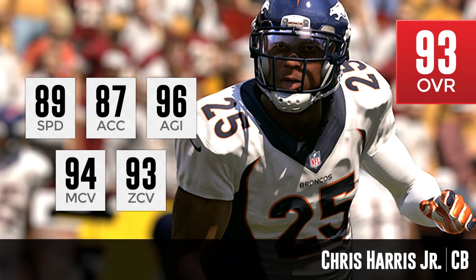Moving on to number two among the cornerbacks — a guy I am so happy to see in the top five. I was a little bit worried he was not going to be rated as high as he is, and he deserves it. This guy is an absolute beast. He's arguably the best cornerback in the league over the past two seasons. That is Chris Harris Jr. of the Denver Broncos — 93 overall to start the season. He has 89 speed and 87 acceleration, making him the slowest on this list, which is a little disappointing. But Chris Harris makes up for it with 94 man coverage and 93 zone coverage. He has the highest man coverage above everybody else on this list, by two ratings over the next closest guy, Patrick Peterson. His zone coverage is still really good at 93. The combination of those two things — I love the versatility you get with Chris Harris.